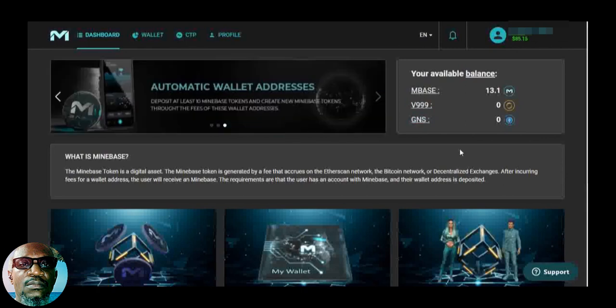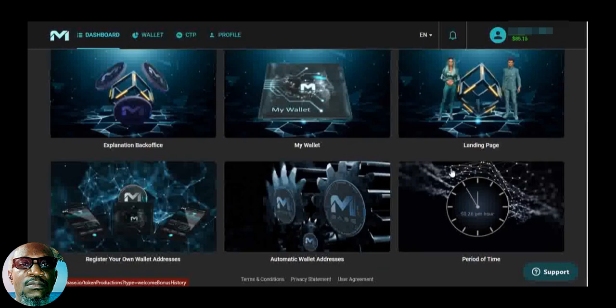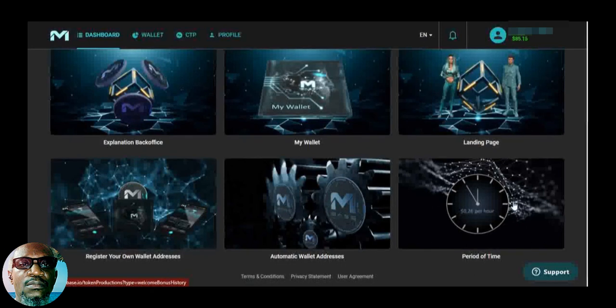Here you have the back office explanation — there's a video here that explains your back office. Here is your wallet. Here's the landing page where you can learn more about MineBase. Here you can register your own wallet address — we discussed this in a previous video. Here you can generate your automatic wallet and go and view it if it's generated. Here is the period of time where your coins are created every minute.